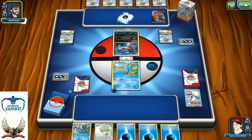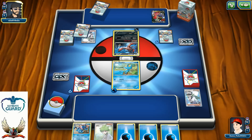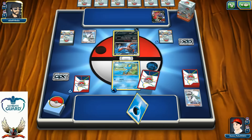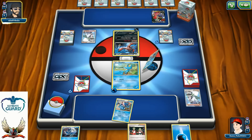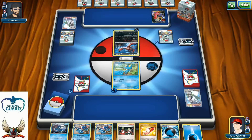My opponent definitely needs Garbodor as fast as possible because Giant Water Shuriken can be so devastating. There's another N — hopefully I can get the Rare Candy and Wally combo. Not close — not even close. There's a Trainer's Mail, maybe Professor Sycamore.